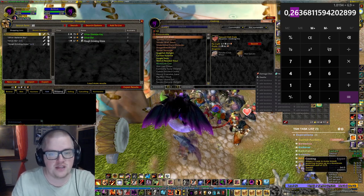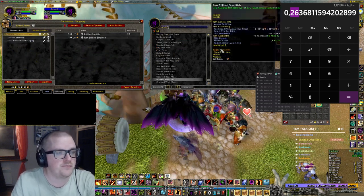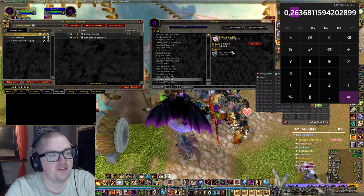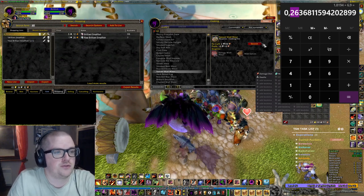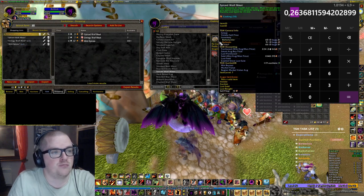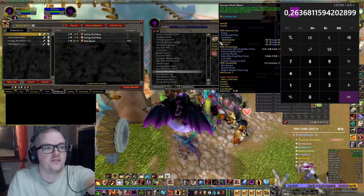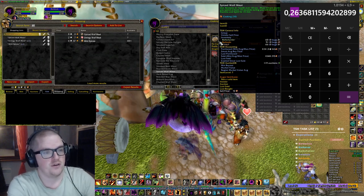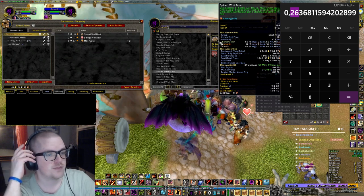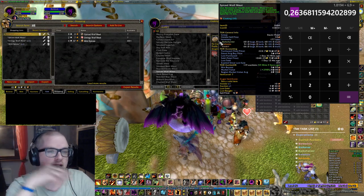Let's look at cooking, because cooking feels like it's always good. It's not much individually, but it piles up. You can see I've sold over a thousand spiced wolf meat in Season of Discovery so far, and it yielded me about 35 to 37 gold. It doesn't sound like much, but if you do it on multiple items it's quite a lot.